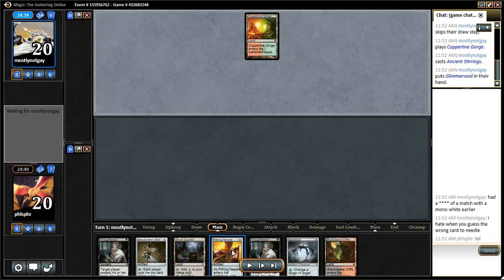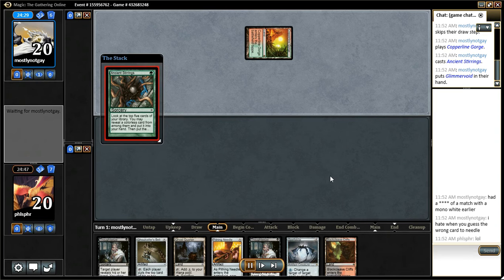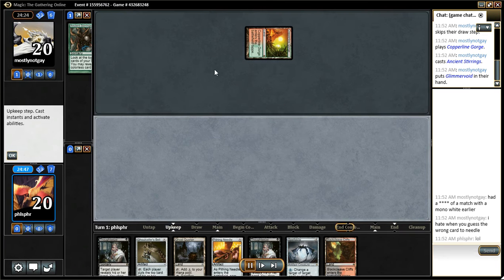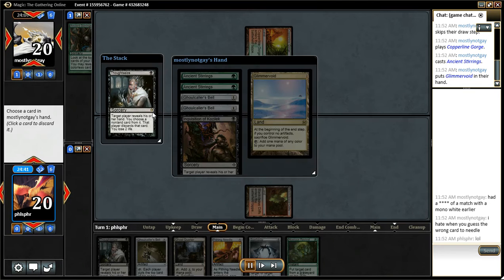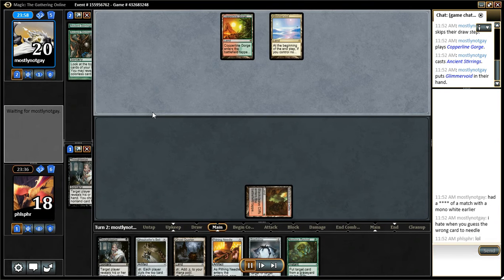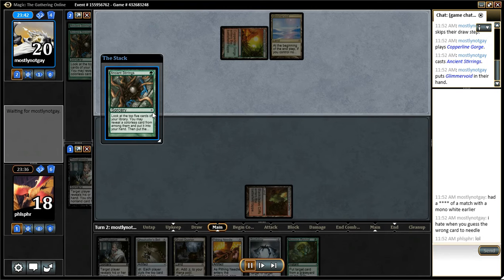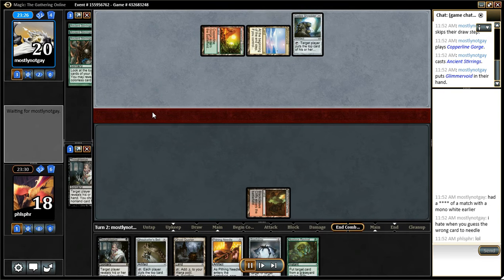The whole thing was I had to keep my opponent off of Ether Grid and/or Academy Ruins. Spell Sky is kind of crappy here. Opponent grabbed a Glimmer Void with that Ancient Stirrings, so I grab the Stirrings.